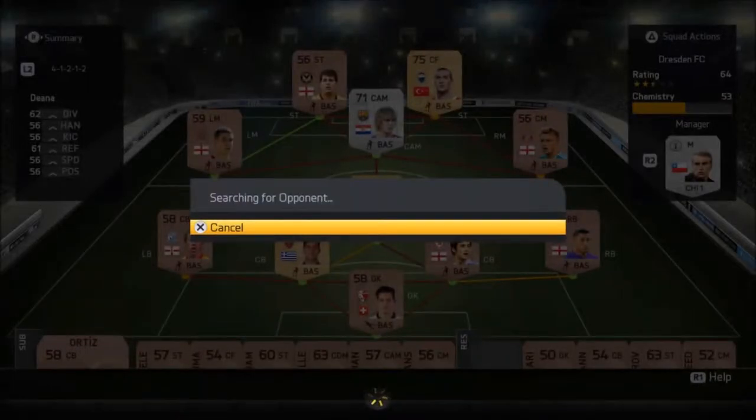Halilovic is a pretty cool player to do this with because even though he's only 71, he's four star skills, quick, agile, and can pass the ball. So he's not a terrible player to base the team around, even though he's only 71 and not even a rare silver.